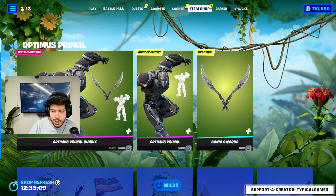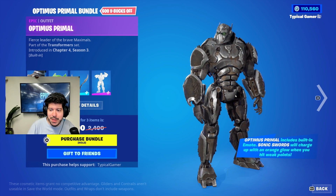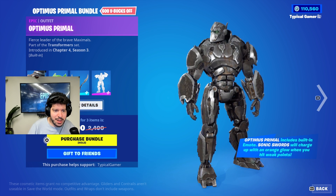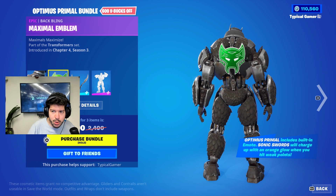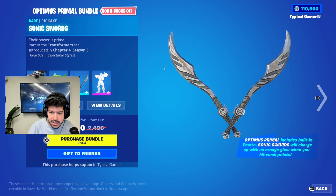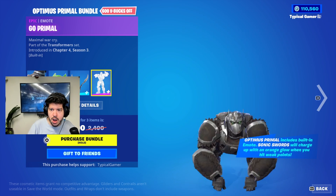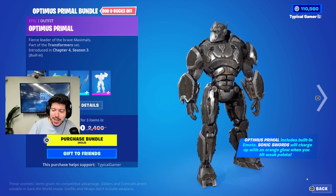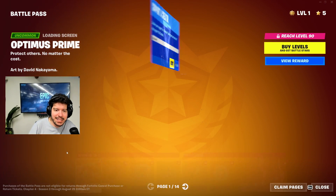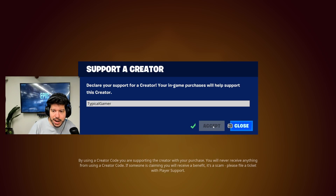If you're going to cop the battle pass, make sure to use code 'Typical Gamer' in the item shop. Speaking of the item shop, we have the Optimus Primal bundle — that's right, Optimus Primal is here! It includes a built-in emote, the Maximal emblem on the back, and the Sonic Swords pickaxe which charges up with an orange glow when you hit weak points. There's also the Gold Primal emote — that is sick! If you're picking up Optimus Primal or anything in the battle pass, use someone's support-a-creator code.